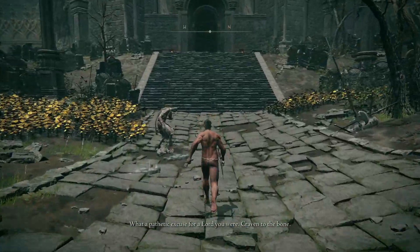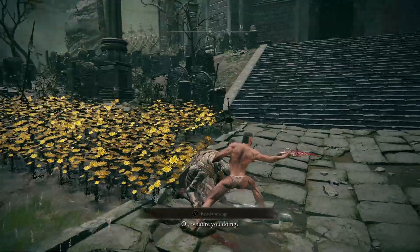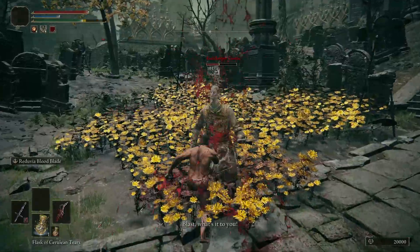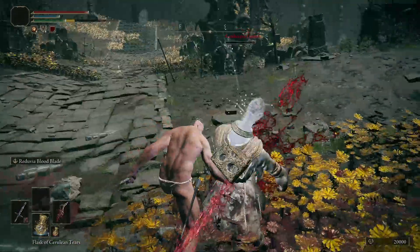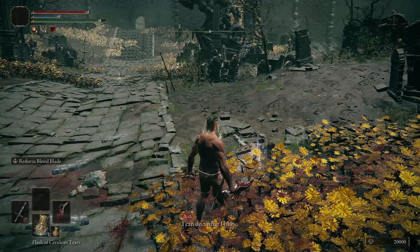You will find the Kick Keeper exacting his revenge. Kill the Kick Keeper. After you defeat the Kick Keeper he will drop his spell pairing. Loot it.